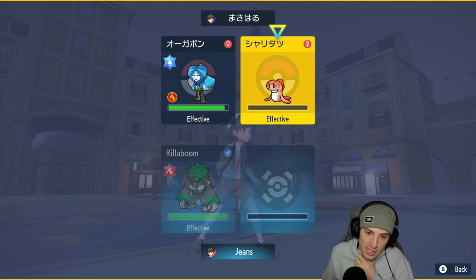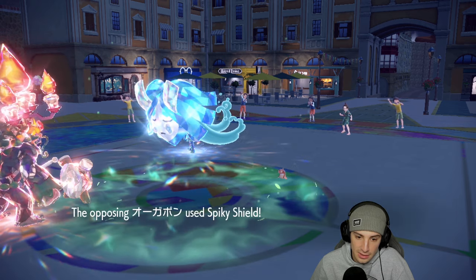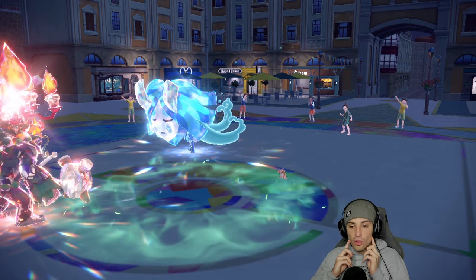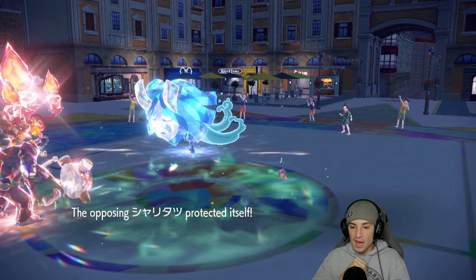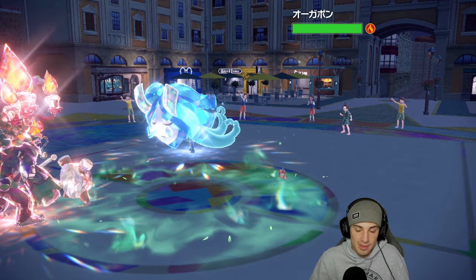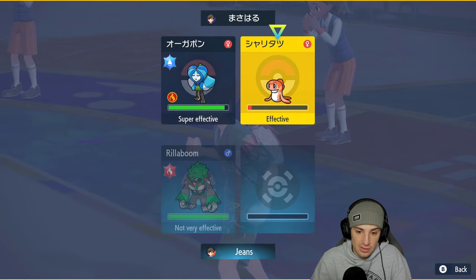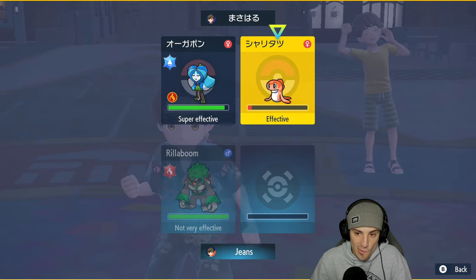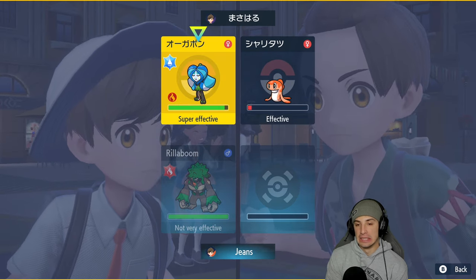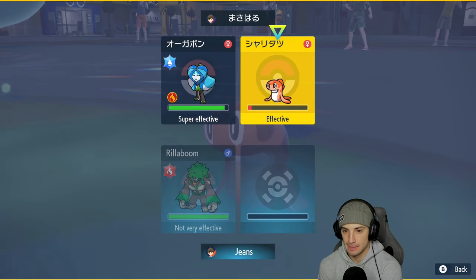I'm just gonna take out Tatsugiri. I feel like the burn will be good and Ogrepon might Spiky Shield. Please don't double protect — okay, so there's double protect here. I think we take out Tatsugiri. I don't know whose shot we're soaking up. I think this Tatsugiri might be Choice Specs. We're Assault Vested so we're good on special defense, and Ogrepon is burned so its physical attacks are cut in half. I'm gonna stick with my gut and get rid of Tatsugiri.